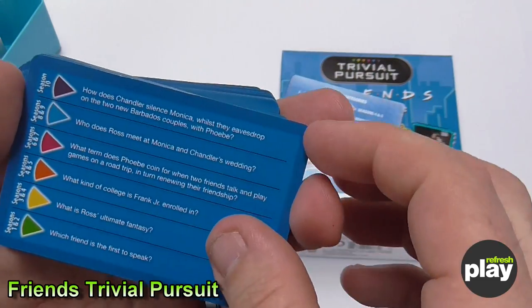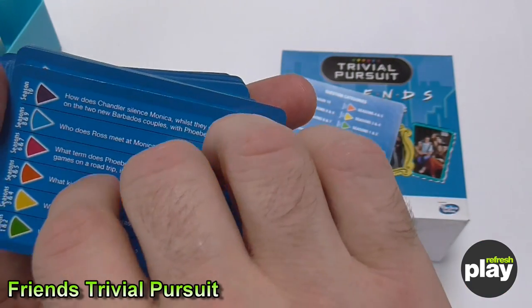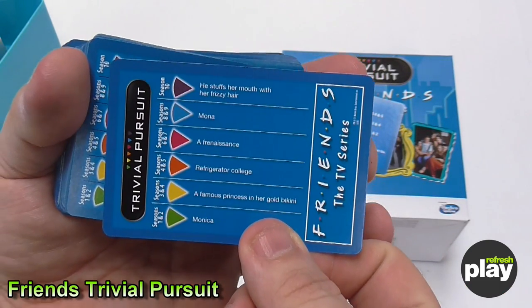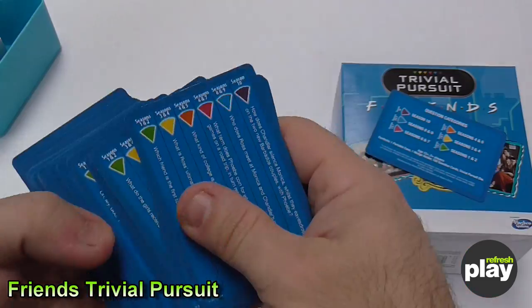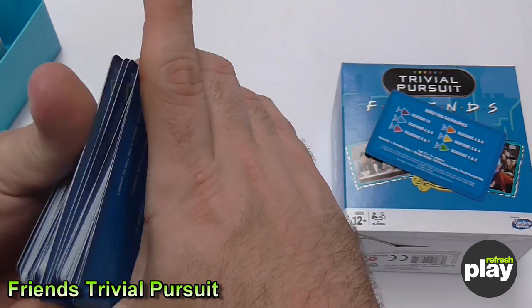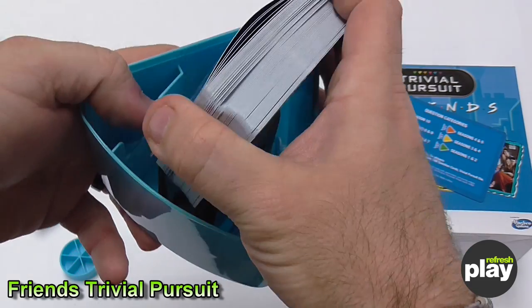If we look at the question cards, each card has six questions, and on the back it has the answers. There are 600 questions contained in this wedge, and you can carry it around in the little wedge-shaped carry case to play anywhere.